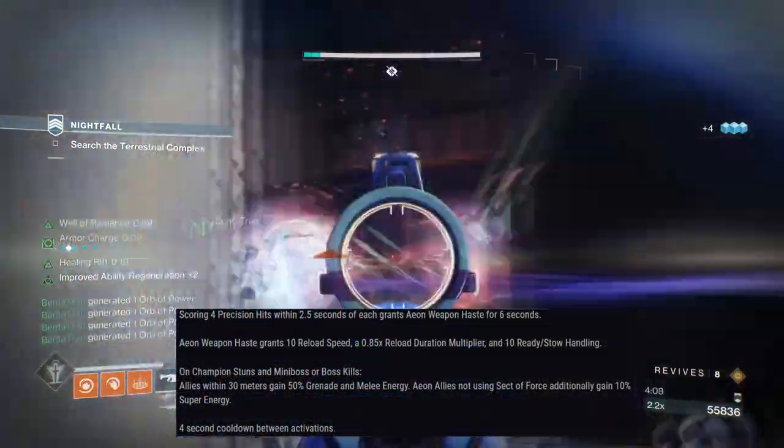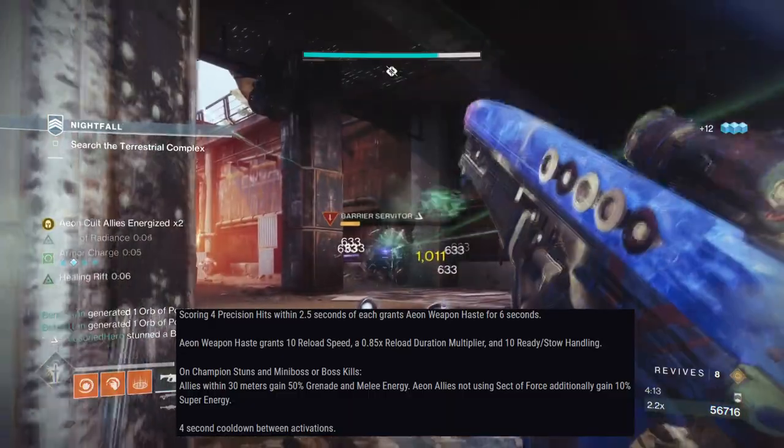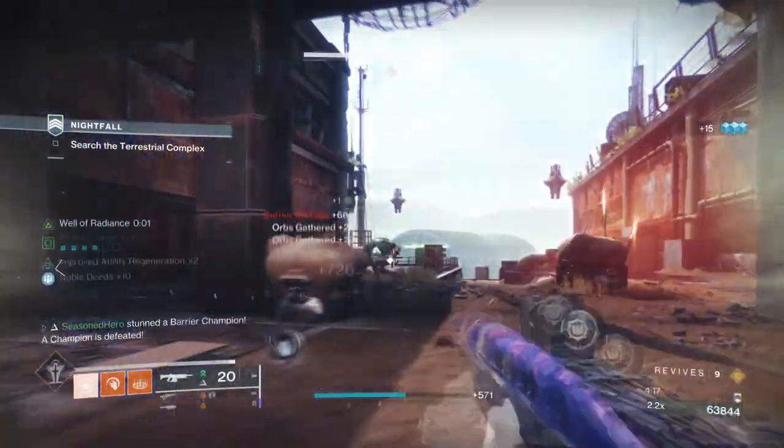50% Grenade and Mini Energy with 10% Super Energy for teammates that can be proced every 4 seconds is quite interesting, and with the right setup, you can pull up some fun styles and support not seen with other exotics.